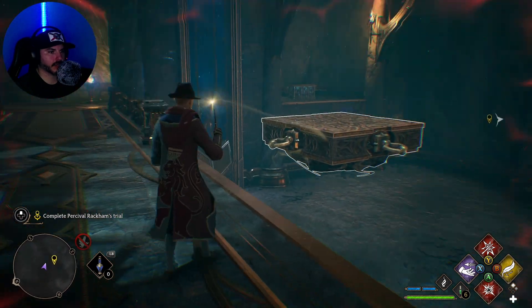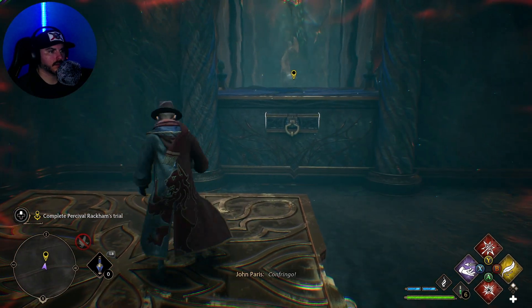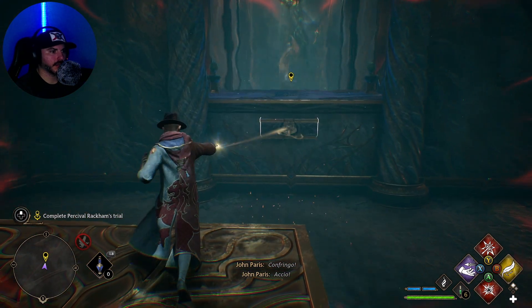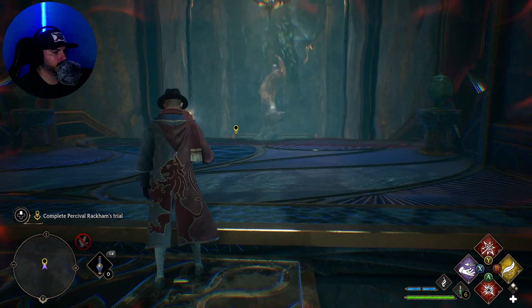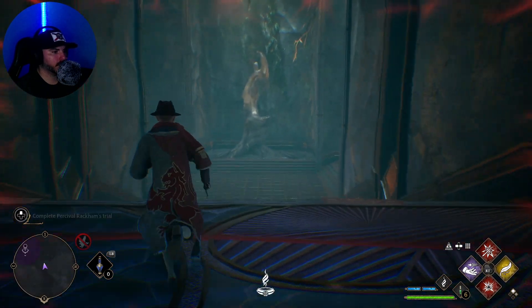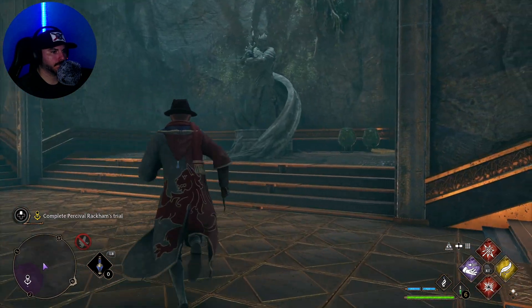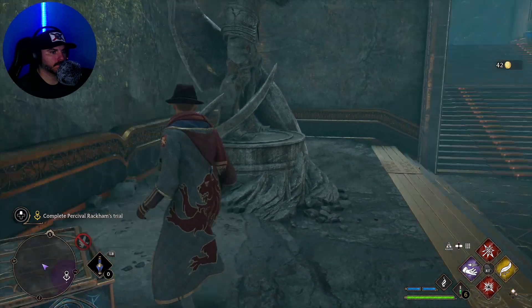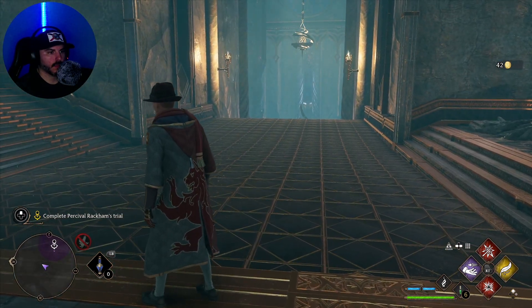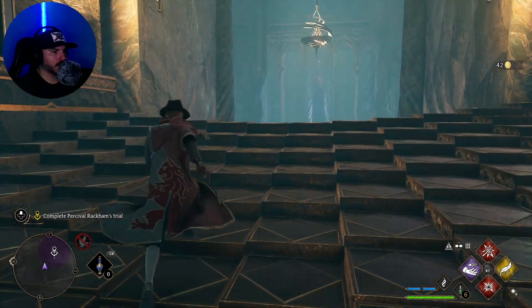I need to use both sides of the archway to get the platform to the other side of the bridge. That's what I just did. We'll Accio this back to us. And then Accio our way over here. Perfect. We'll never get used to these floors. Oh, that is trippy.